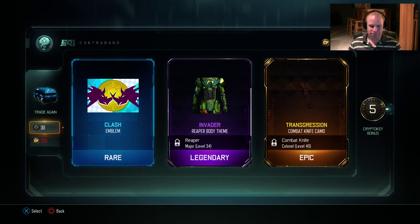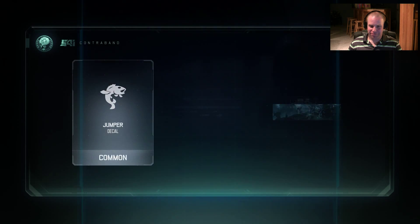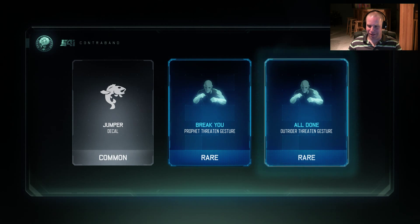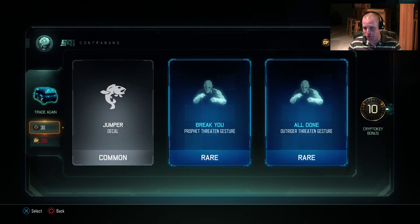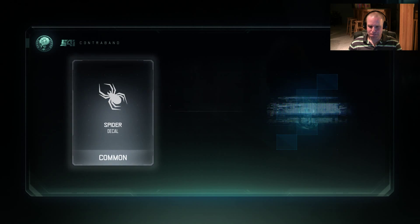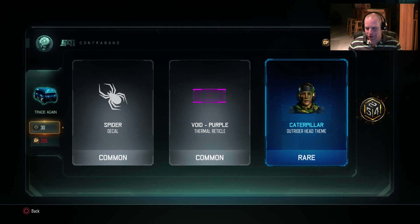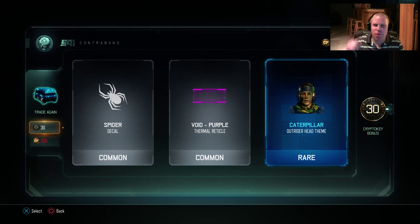Epic — okay, plus five bonus crypto keys. Let's go again. Efficient decal, oh boy. Ten bonus crypto keys, okay. Just some gestures — yeah, awesome. That one's okay, I like that one. The reticle's not bad. The Caterpillar Outrider had 30 bonus crypto keys — damn, we could go all day like this.